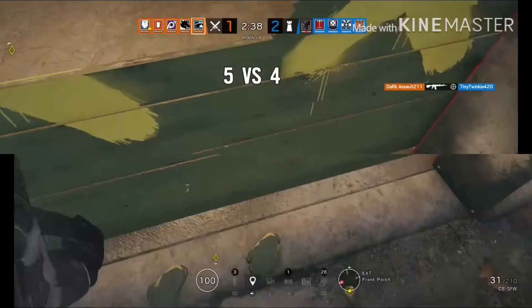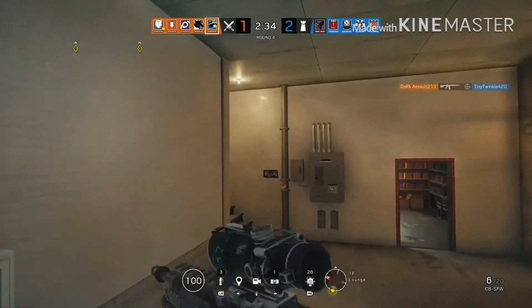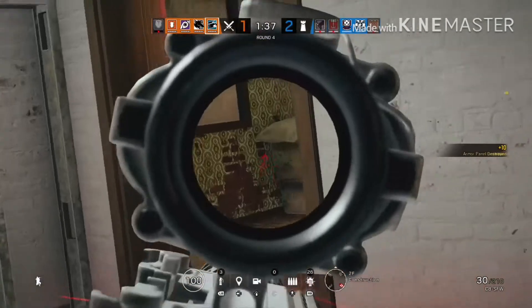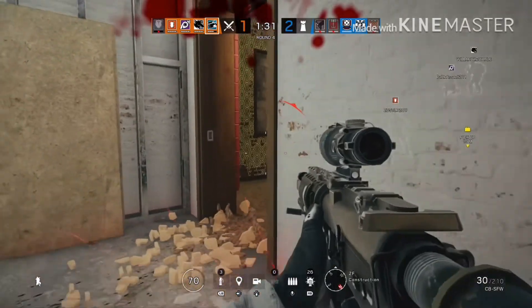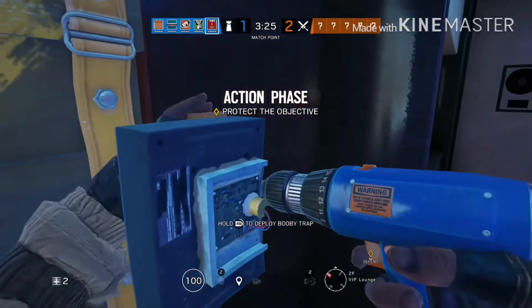With Buck you can switch into that Skeleton Key shotgun, like I just did there. Be sure to be very cautious with any gun, just like any operator — be sure to peek a lot.